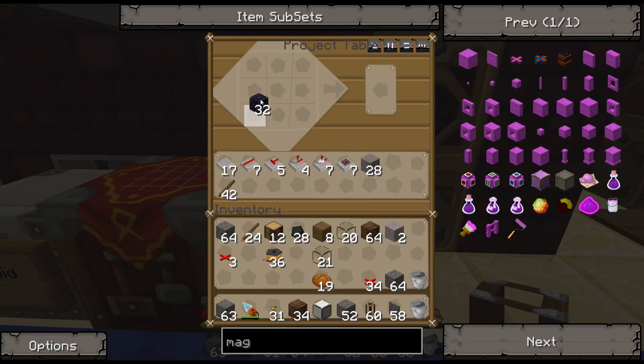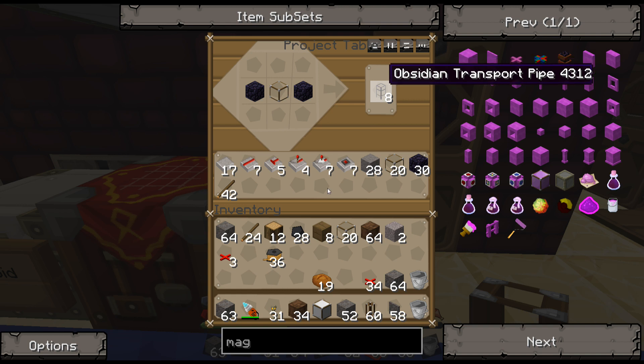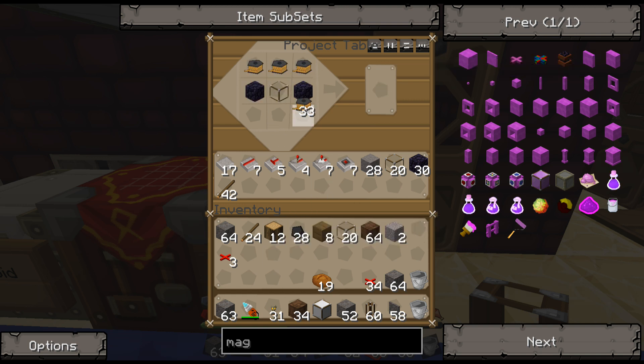I have what I need to make the mag tubes. With the project table, you can just do that — so I need... oh, that's plenty, much more than I needed. I need to train my sorting system to sort that. I probably should train it to sort mag tubes as well.